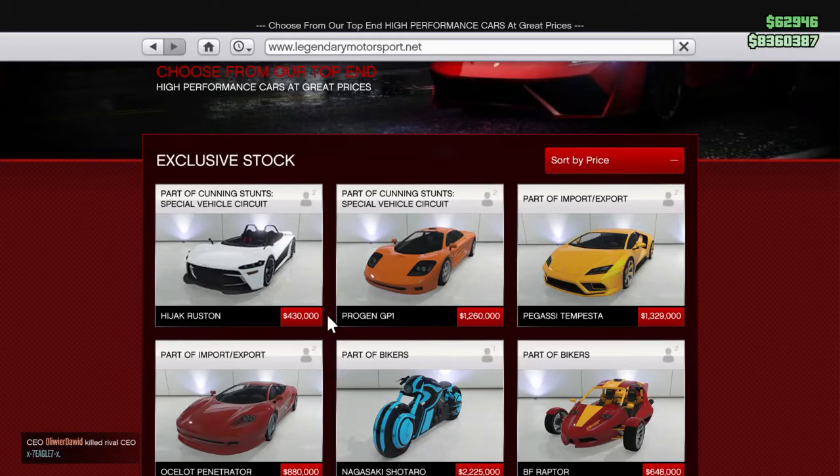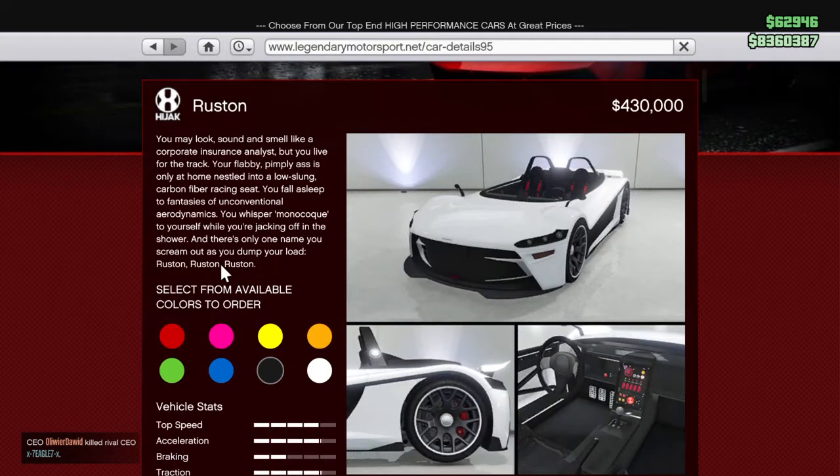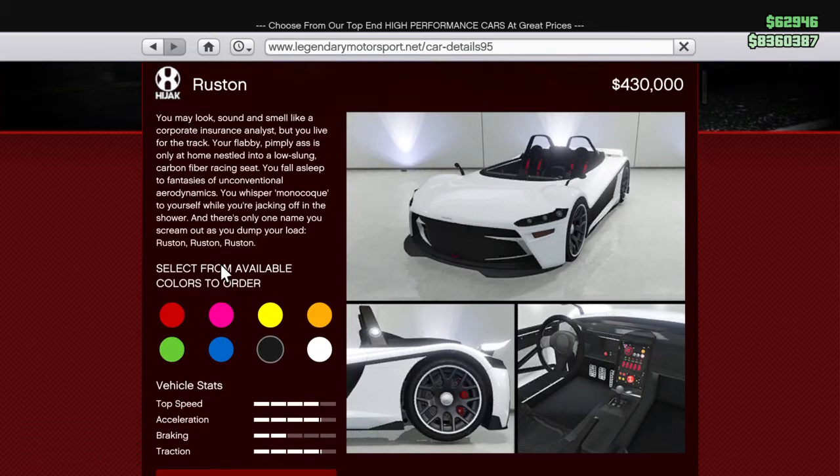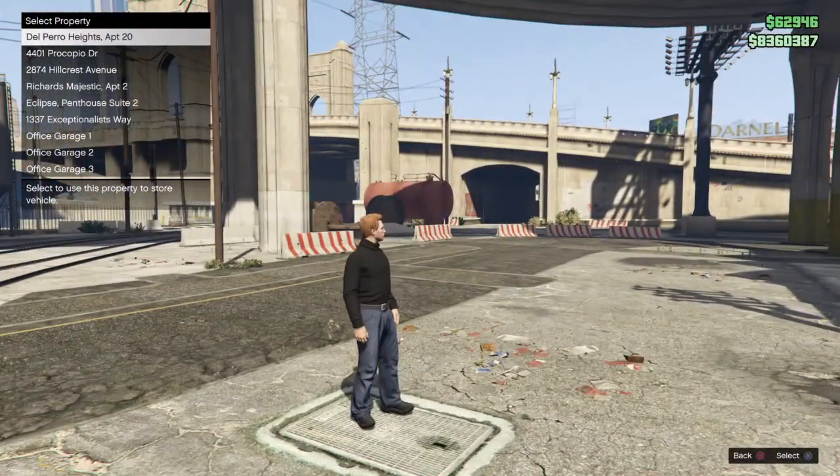Hello and welcome to my channel. Today I've just got a shop - we've just got one of the new cars. It is the Hijack Ruston, or the VUHL 04 in real life. I'm just going to buy it now. I was just looking on the internet and then it was there, so it was a bit of a surprise.